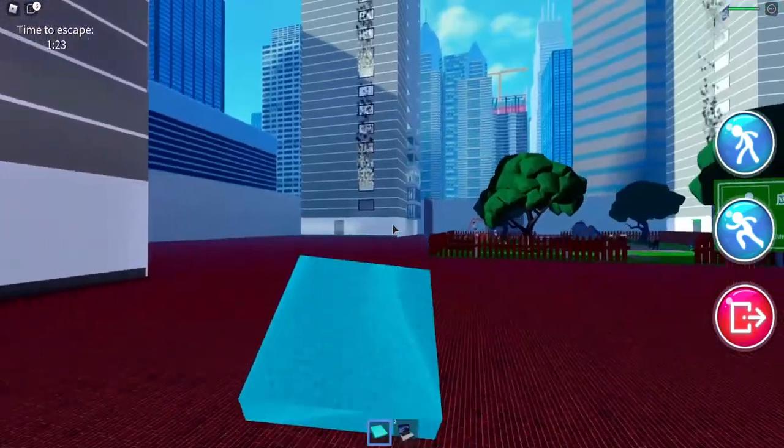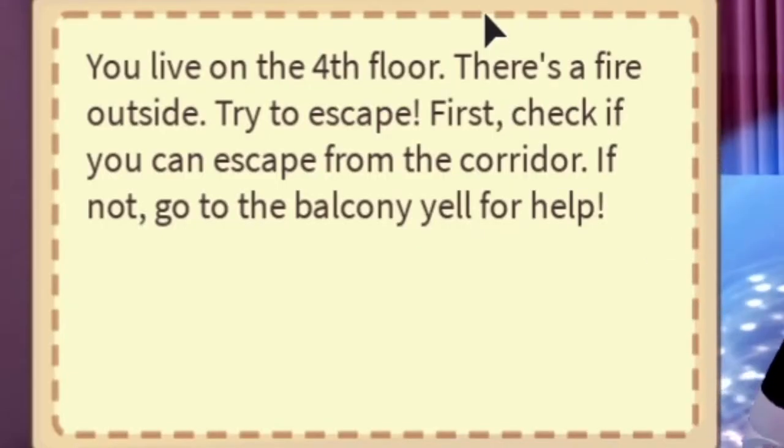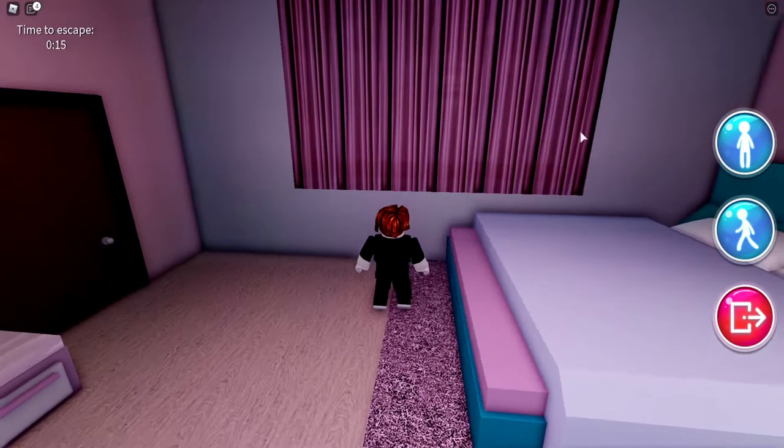Wow, the whole apartment was burning — this one too, this one too... the whole city's burning. You live on the fourth floor. There is a fire outside. Try to escape. First, check if you can escape from the corridor. If not, go to the balcony or fire exit.